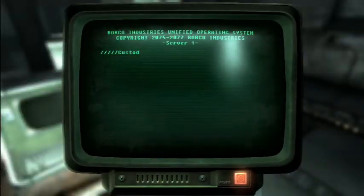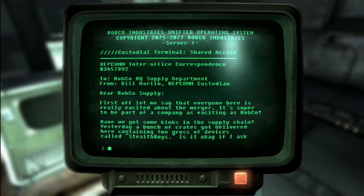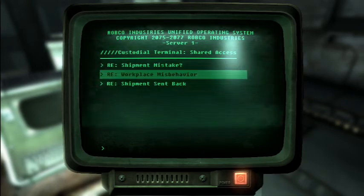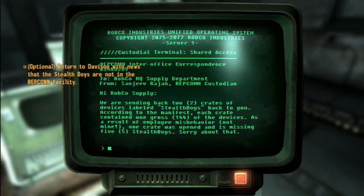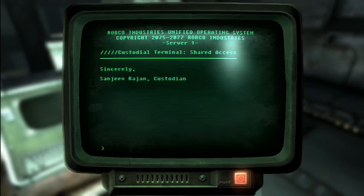Except there is a terminal here that we can read. Shipment mistake. Okay, dear Robco — we got the devices called Stealth Boys. Let me know if the shipment came here by mistake. If it didn't, I bet I can have a lot of fun with these things. Shipment sent back. So we've searched the nearby room for the Stealth Boys shipment and determined that they've been shipped back. So now we have to go back and talk to Davison and tell him the Stealth Boys are not actually in the facility.